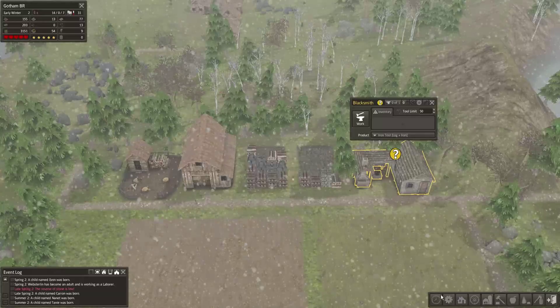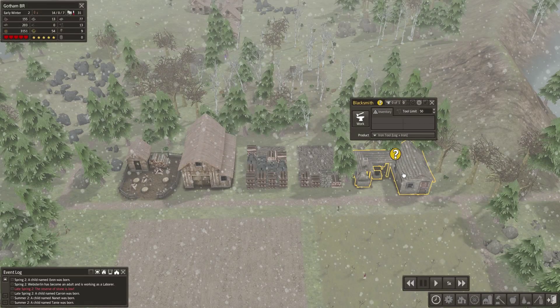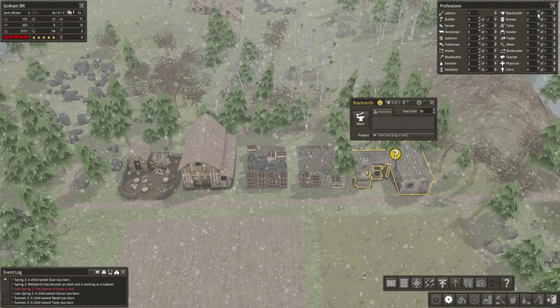Our blacksmith area is finally ready. We definitely need to assign somebody to blacksmithing because you need it to renew your tools — tools degrade over time. The blacksmith has two types of materials: iron tools or steel tools. Steel tools require coal, but I'm not going to attempt that right now. I've only played this game about 30 minutes before recording this series, so I'm not entirely sure where you get coal from — probably through mining and mountains. Either way, we need a blacksmith at all times to keep tools generated. Let's drop one builder and make him a blacksmith.